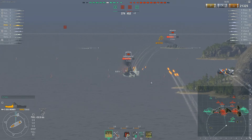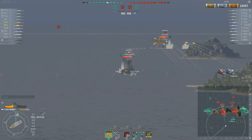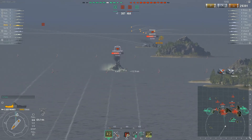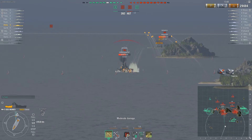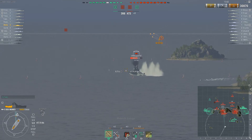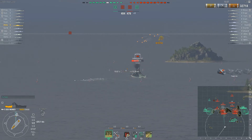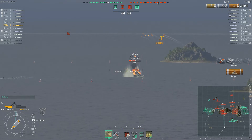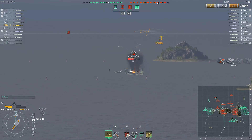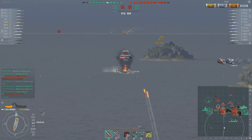Someone is aiming at him — probably the Missouri, as the guns are turning this way. He has to turn away. The shells are firing and Irak Z is turning away so he is well angled when those shells arrive, then he can turn back and use his front turrets again. He's keeping track of the enemy. It looks like the Missouri gave up — no, the guns are turning back his way. There is only one guy aiming at him and it's the Missouri, but he is switching to other targets in between.